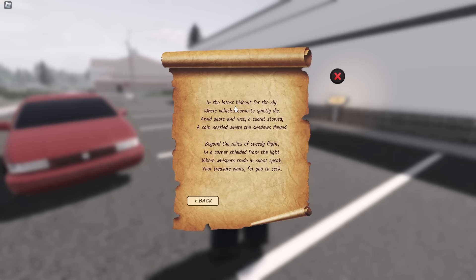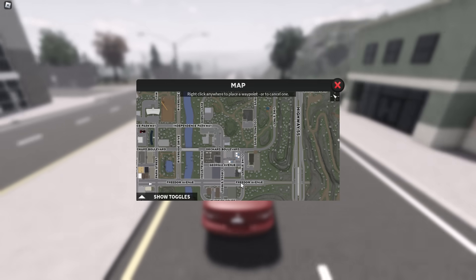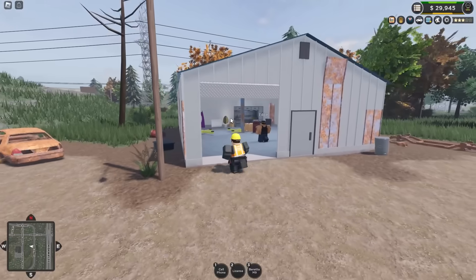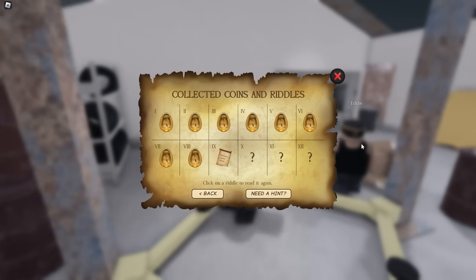Now outside the bank, open up the next riddle: 'In the latest hideout for the sly where vehicles come to quietly die.' This is talking about the chop shop, which was added in the last update. Head down Freedom Avenue onto Klein Street and then onto Vine Street — it's just over here behind the prison. We are at the chop shop. Ignore Eddie and run right to the back to grab this coin.